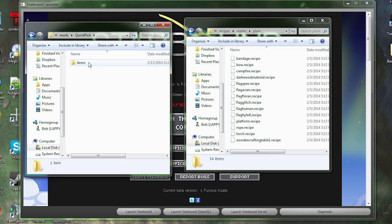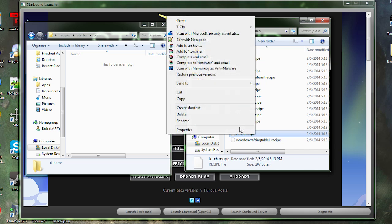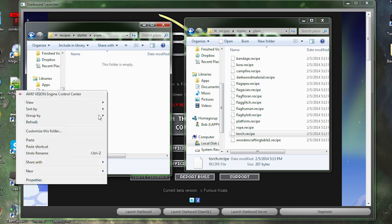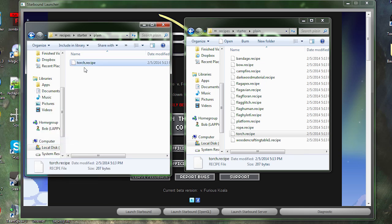This is where we're going to put the laser pick recipe for simplicity's sake. In your quick pick mod folder, create a new folder called 'recipes', then inside that 'starter', and then the 'plane' folder. We're going to use the torch recipe as a template — copy that and paste it into the mod's plane folder, then rename it to 'laser pick.recipe'.